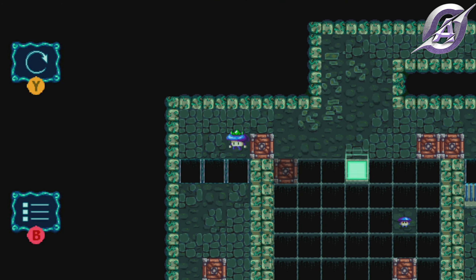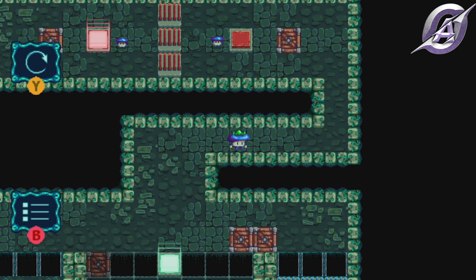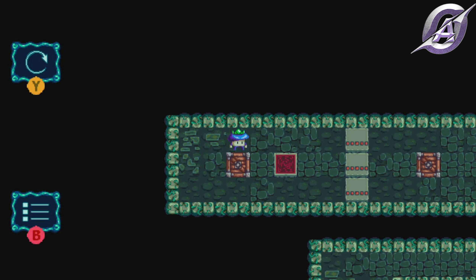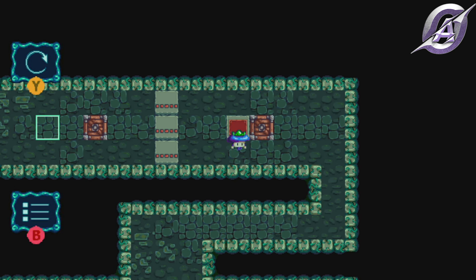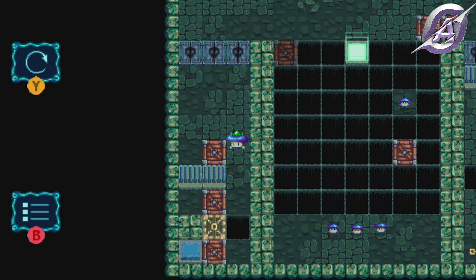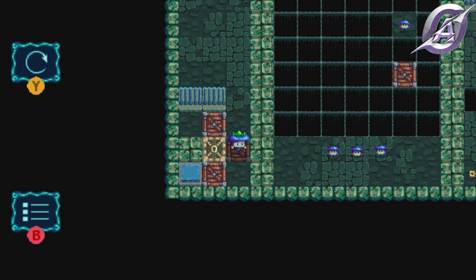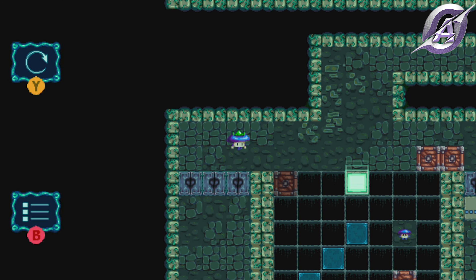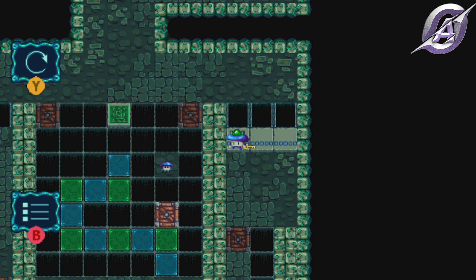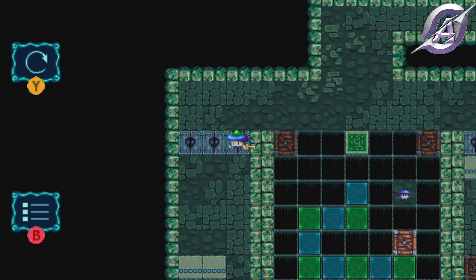One box in the green portal. Go north, grab the mushroom and push the box in the inactive portal, then move the other box to activate it. Go in the small part in the west and then in the east one to get the key. Return west to grab the box and then all of the mushrooms.